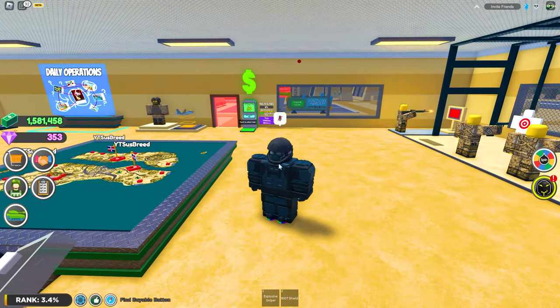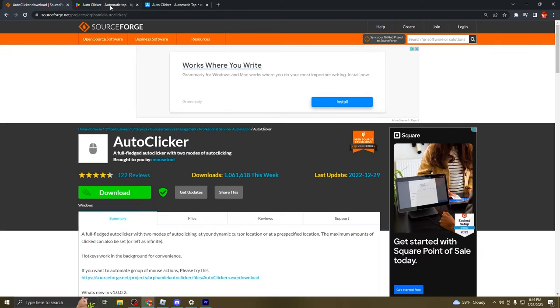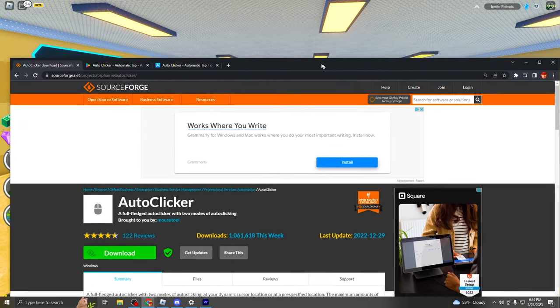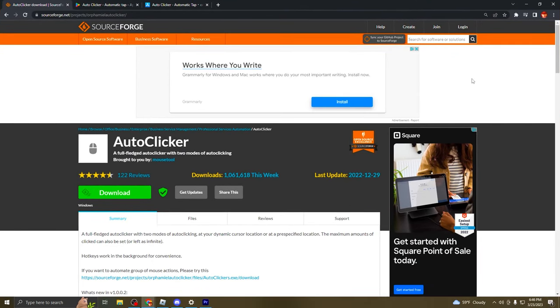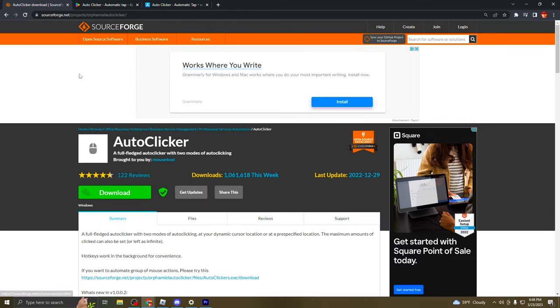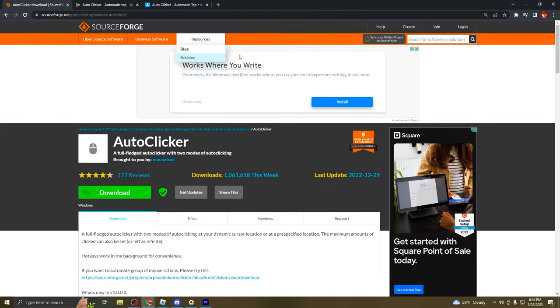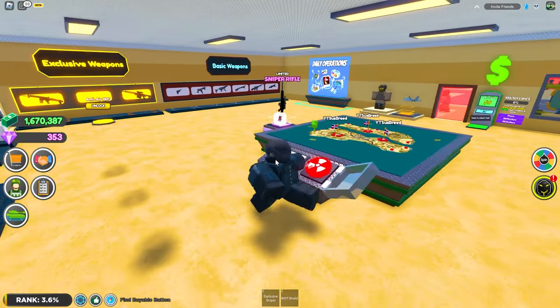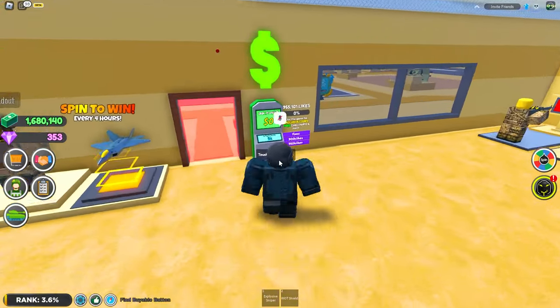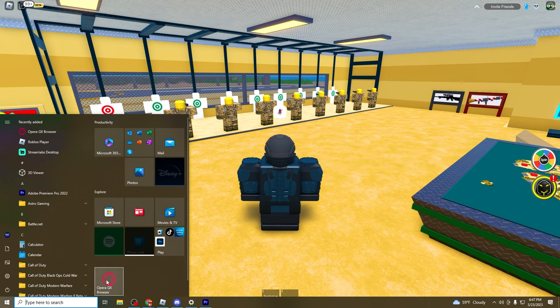Once you're inside your base, there's going to be a link in the description so you can go grab an auto clicker. You don't have to do this step — you could just sit here and make passive income — but this is another way I like to get money personally. There's an auto clicker for PC, an Android one, and an iPhone one as well. All the links in the description are safe — I will never give you guys false links or links with ads. This is a safe place and you don't have to worry about getting viruses.